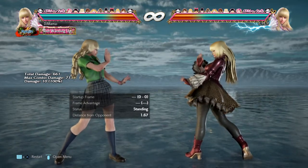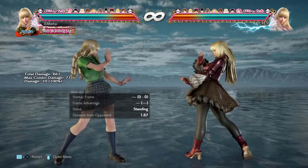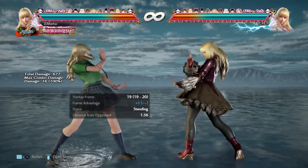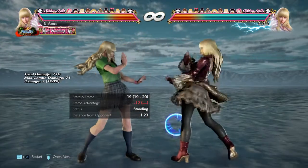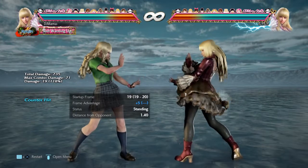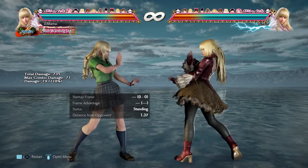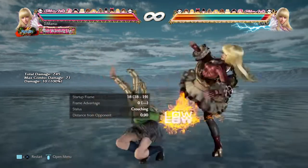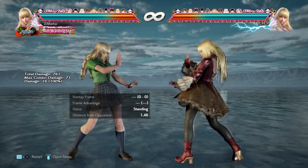Down 3: damage changed from 14 to 16. Since there was no crouching status and the return was also low, the damage was increased. So she has 16 damage on down 3 — a little more threatening. It's still minus 12, and the counter hit is only plus 5. This move is still kind of meh in terms of reward, but you can use it more now.